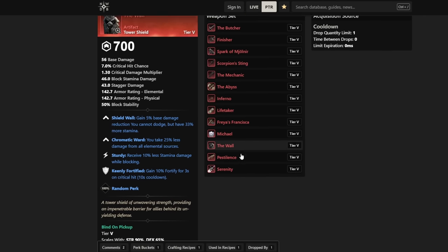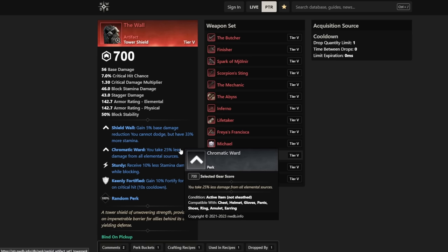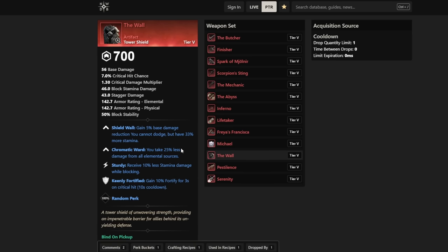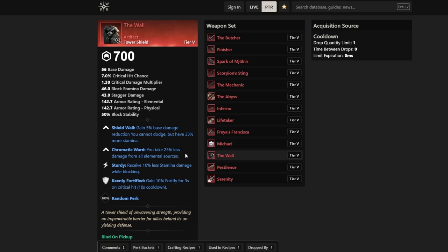Then we have The Wall, which the devs also talked about. Shield Wall: gain 5% base damage reduction — pretty sure this is damage taken, not damage dealt. You cannot dodge but have 33% more stamina, so you're just blocking. You also get Chromatic Ward and take 25% less damage from all elemental sources, along with Sturdy and Keenly Fortified. This is probably going to be the thing for tanks in wars — just holding the shield even harder.